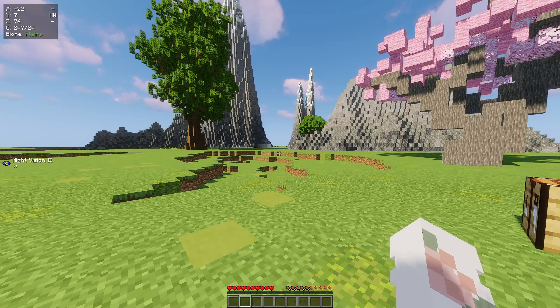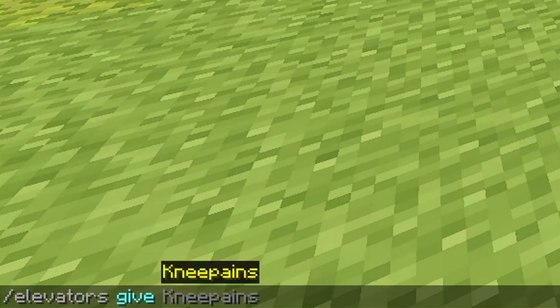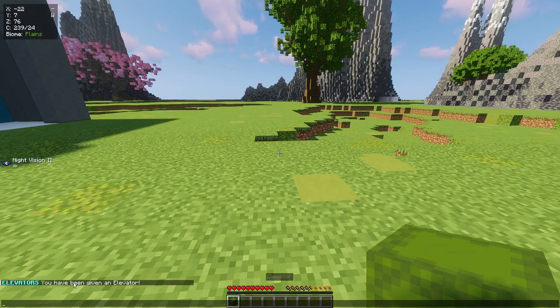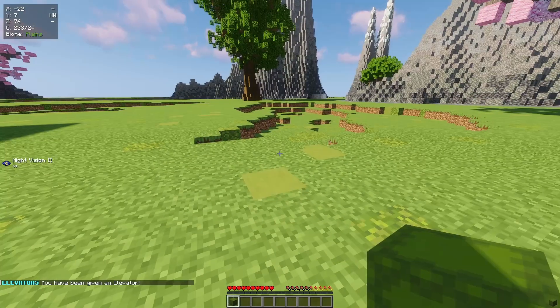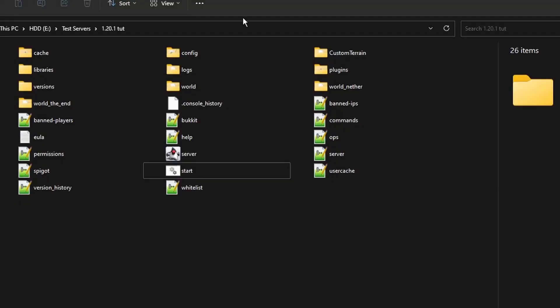Now the plugin also includes a give command for elevators. So you want to run slash elevators give followed by a player name and colour. So I think I'll give myself a green one. It says you've been given an elevator in chat and I have indeed received a green elevator. So you could use that for if you want to set up a shop to buy them or set them up as vote rewards.